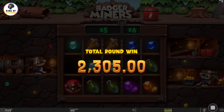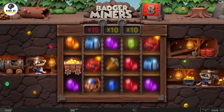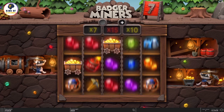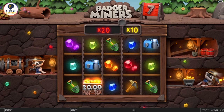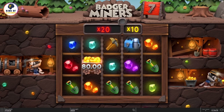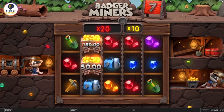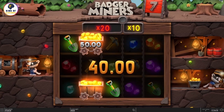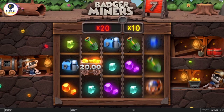The slot is themed around gold mining and is set on a gaming grid with five reels and three rows. It offers 243 paylines to achieve a win. The first feature you encounter is the wild symbols — these only appear on the three middle reels and can substitute for all other symbols except the scatter symbol. The slot also features cash wild symbols that carry specific monetary values, and when these are part of a winning spin, their monetary value is directly added to your winnings.